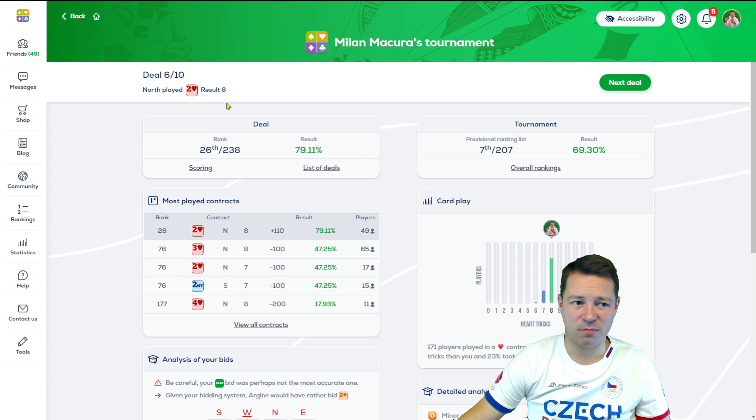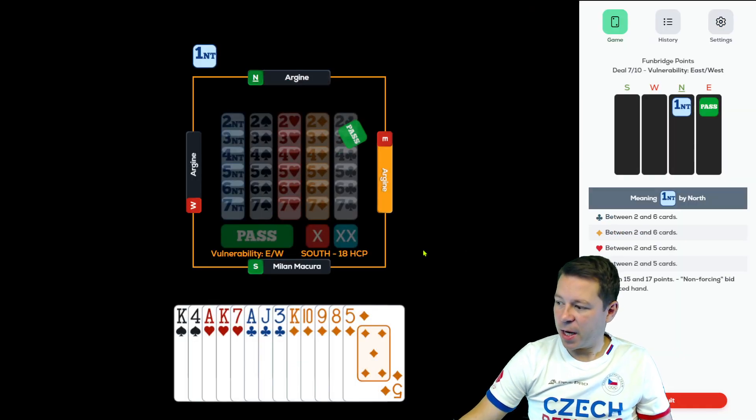Going down from 2 hearts, 3 hearts — the best was 3NT, seven players made an overtrick, one made nine. So that worked for a complete top score. But I'm okay with 79. Six boards, seventh place, 69% average — I'm okay with that.